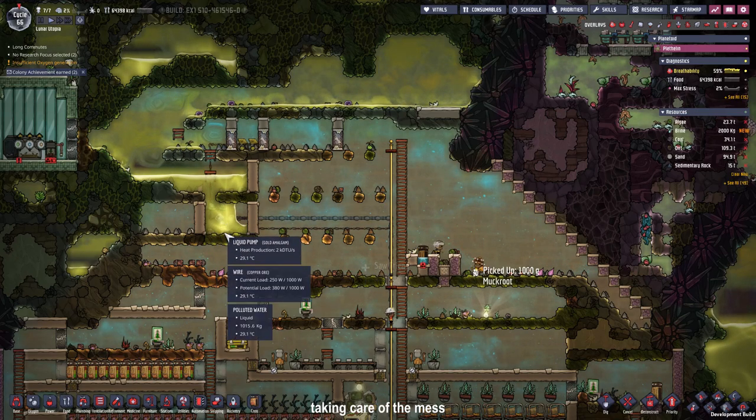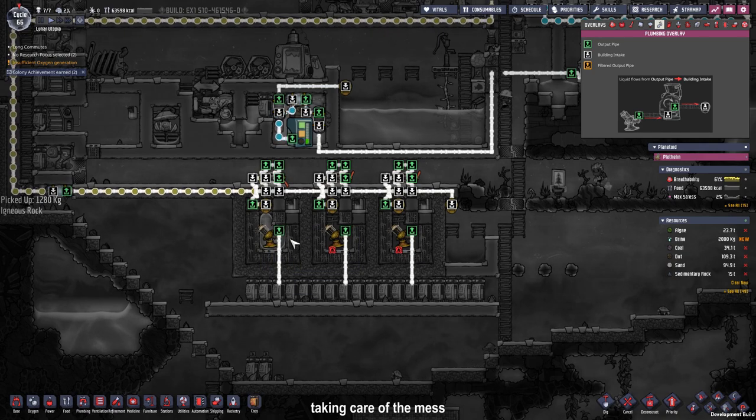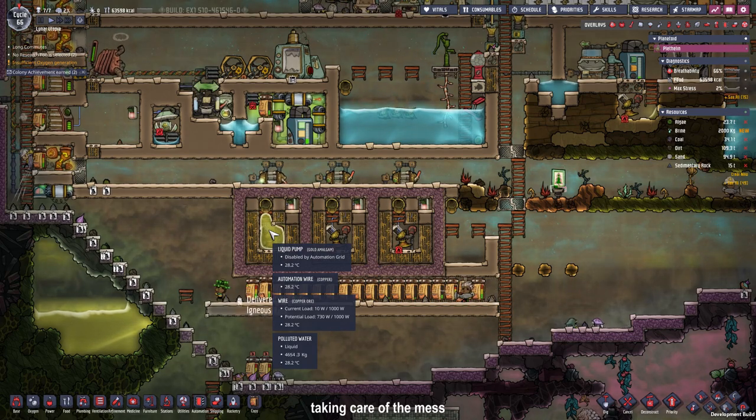Our liquid pump is still working heavily, putting all the polluted liquid into our infinite storage. Right now we're at 4,600 kilograms — or 5,500 kilograms per tile. I'm going to deactivate the paku fillet for now so we can see how much paku fillet we get.